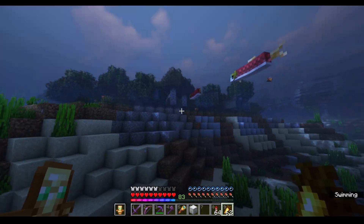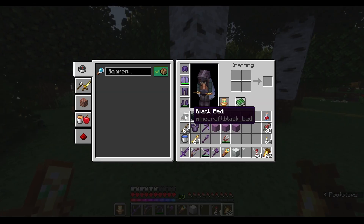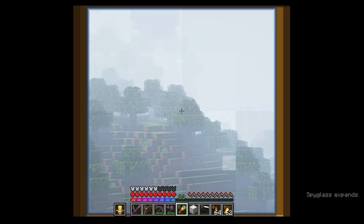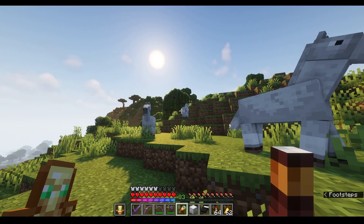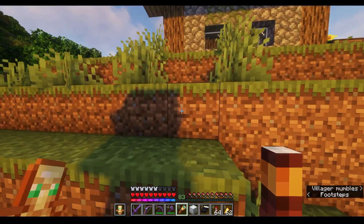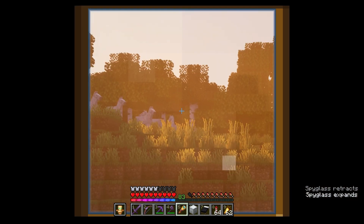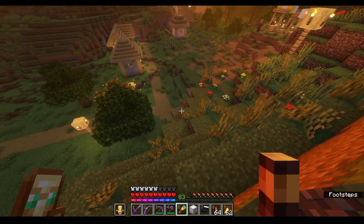I'm exploring on foot because I just like it more. The place we're looking for is somewhere up or beyond that hill. There's a little village there, but nothing pink. White horses - I don't think I got any white horses yet. I spent a quiet night in the village, and now if I go that way, that's the right direction.